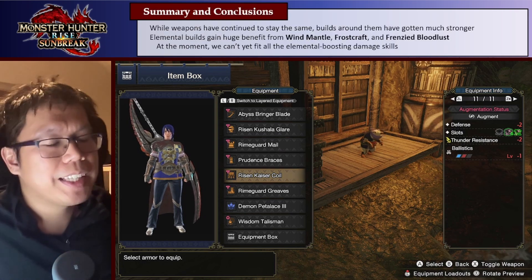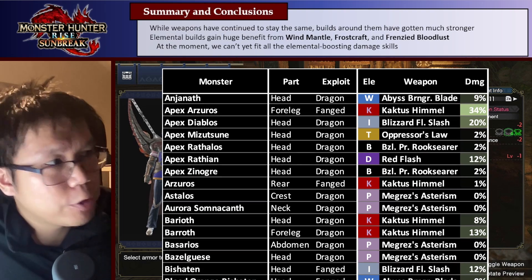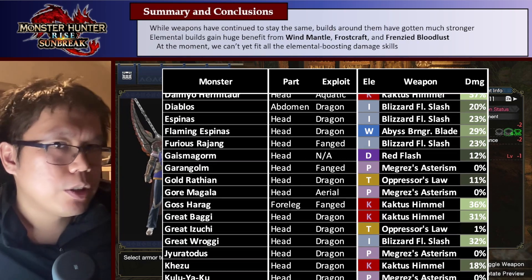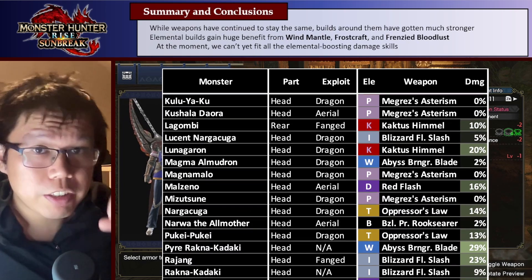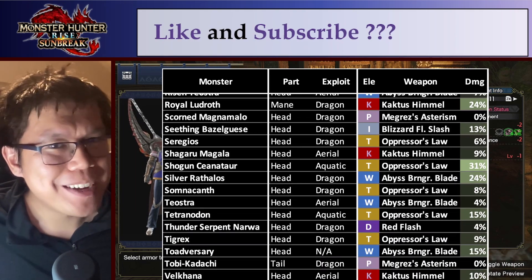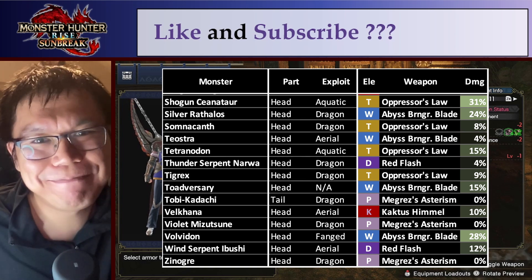That's basically it for the builds. Thank you all so much for watching. The main summary is that the builds are stronger — weapons didn't change, but we now have access to Windmantle, Frostcraft, and Frenzied Bloodlust for more Silkbind Slashes and more damage. At the moment, we still can't fit all of our skills, so they're still a bit skill-constrained, but they're much stronger now. On screen right now you can see the matchup lists. As always, thank you all so much for watching. Tomorrow I should have a dedicated video on Powder Mantle Math, which should be really fun. I hope to see you all then — see you next time, bye!